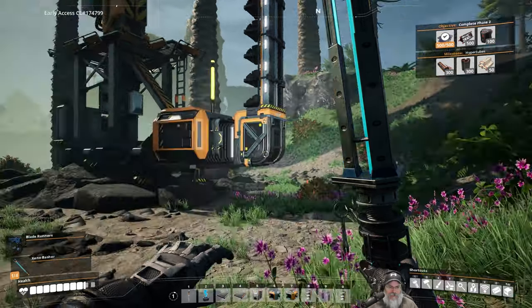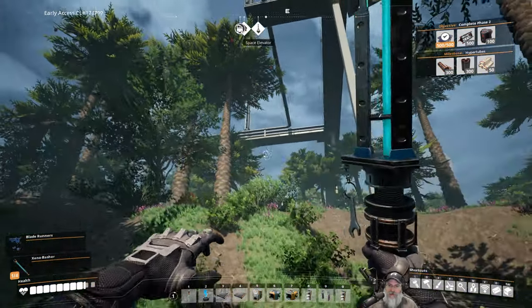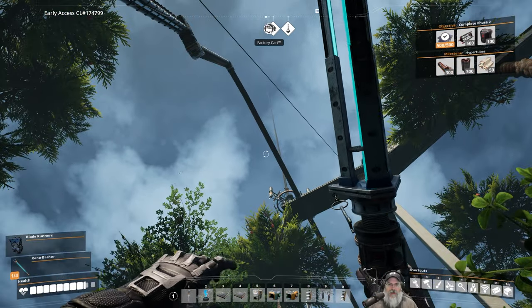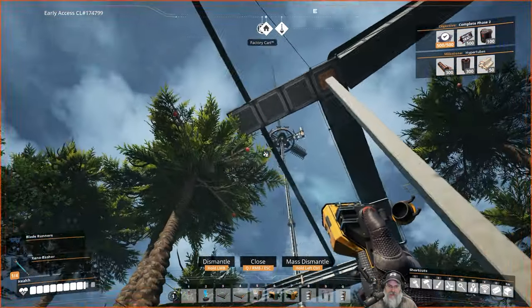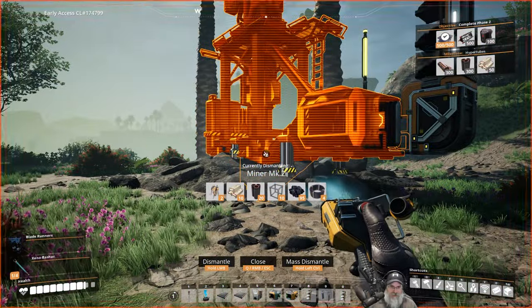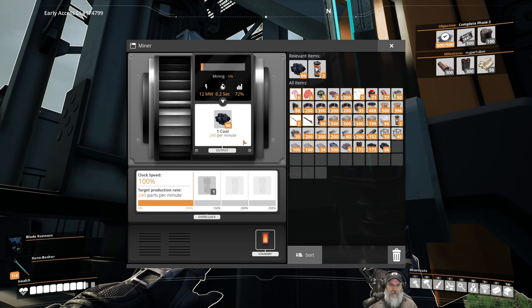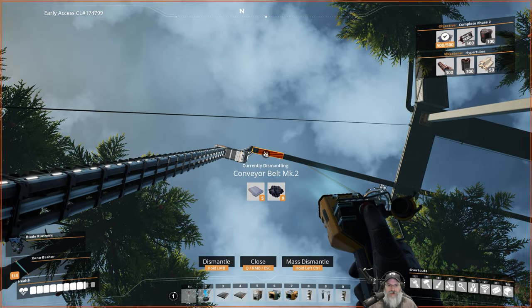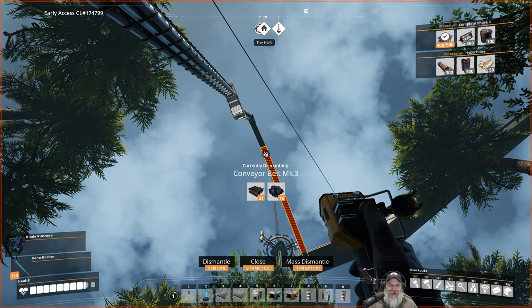This is Future Old Guy coming back to insert this explanation. In the previous segment where we were having manifold problems, I kept checking things and racking my brain. I even watched a couple of videos to confirm I understood how the manifold works — which I do. I checked all the belts with the F key to make sure they were Mark 3s. Then I came all the way down to the miner and noticed it was supposed to be outputting 240 per minute but kept shutting down and starting back up.